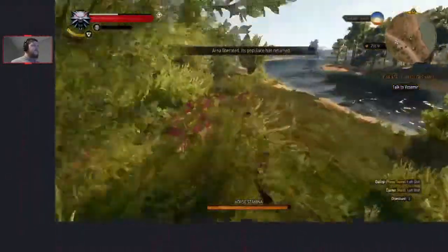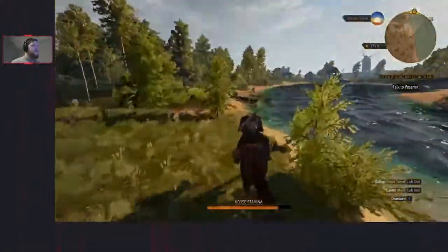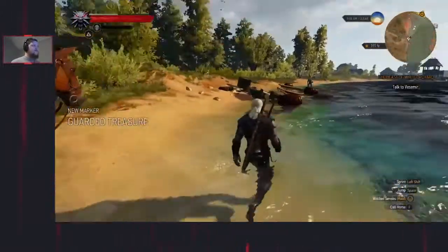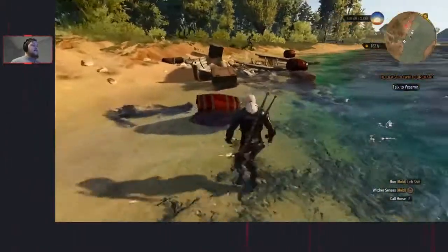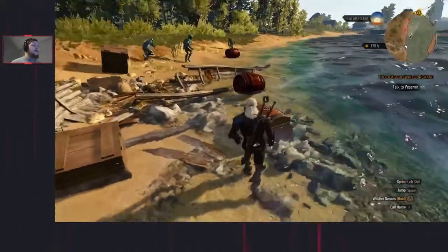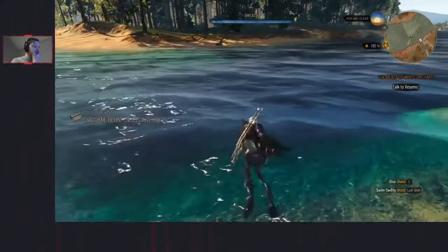Ride away on Roach towards the coast, towards this destroyed boat on the land. Right here I would normally be aggroed to them, but because I'm in the water I don't get aggroed and I can loot this chest. That's as simple as that - punch roll into the water, punch roll out of the water, then whistle for Roach.